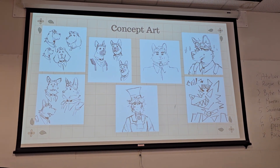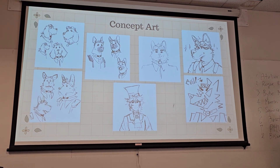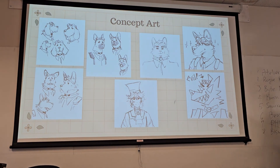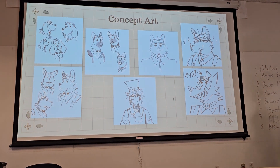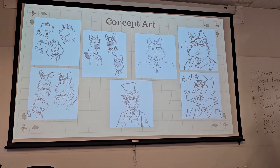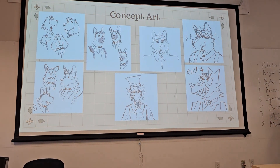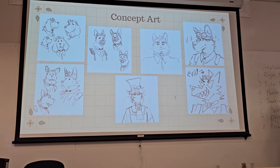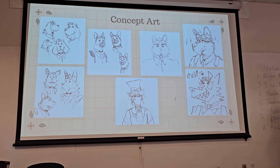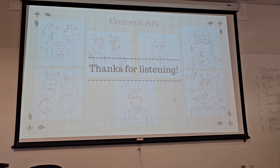I wanted to show off some concept art made for this game in Procreate. The sketches on the left show different dog breeds considered for Lou: the Bloodhound, the French Bulldog, and the Berger Picard. In the middle, we have a scratch concept art for Elizabeth. And to the right, we have some wanted poster designs for Lou — they're supposed to be very uncharacteristic of him. And that's all we have for you.